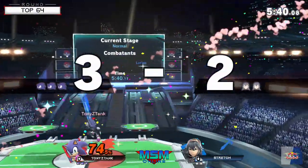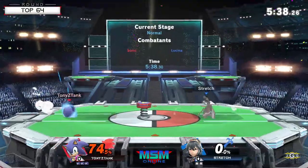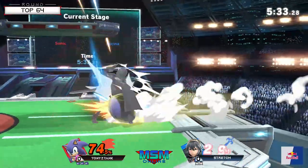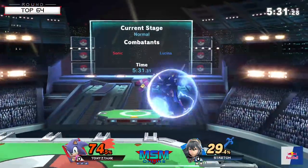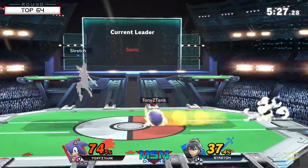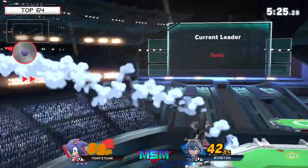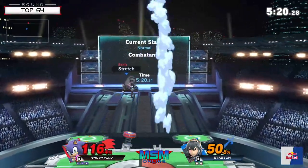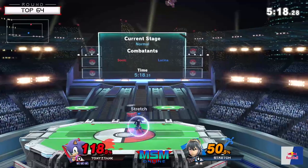There's the forward smash — great move for Sonic. Stretch is swinging a little bit too early, being very preemptive with his punishes, and Tony's getting a lot of free hits that way. He's trying to time his moves to beat out Spin Dash but he's just barely off, and Tony's getting free damage for it.